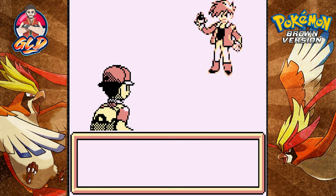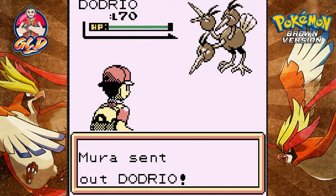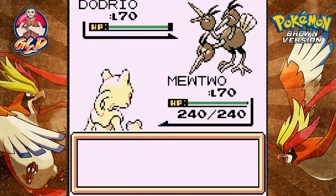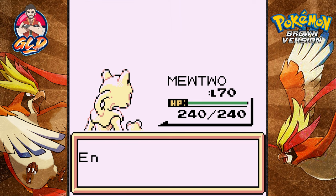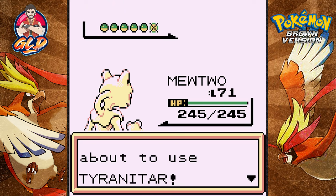We're battling and I don't like this theme song. Mira comes out with his level 70 Dodrio — very fast Pokemon. But I'm even faster with a psychic attack. Time to eat it, three-headed chicken! Easy peasy lemon squeezy. Mewtwo grows to level 71.